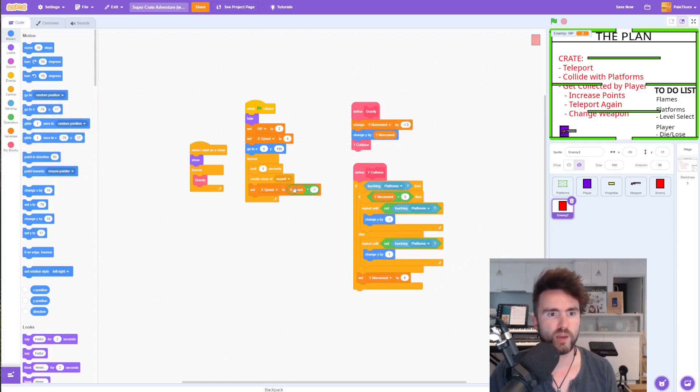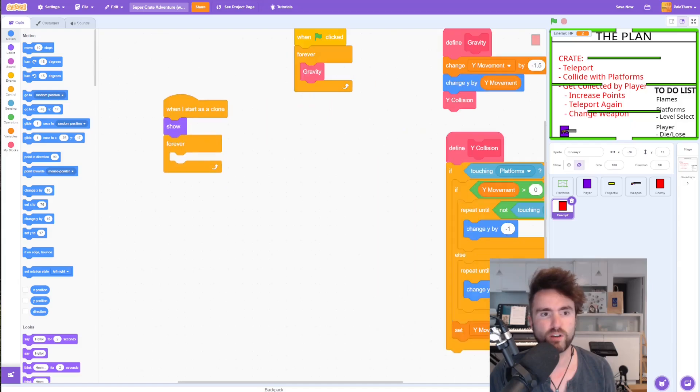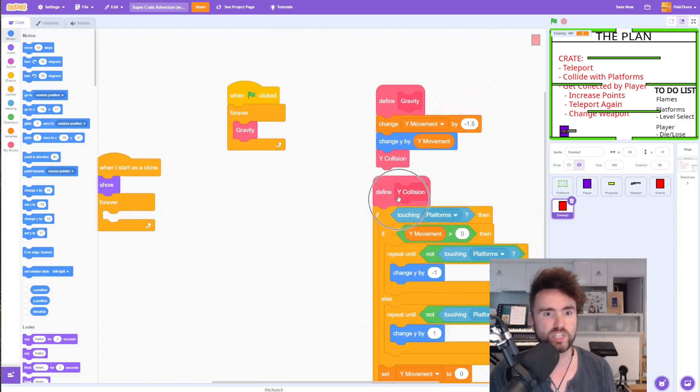Now we've got gravity and we've got y collision — those are both things that we need. We need the crate to be able to fall and then touch the platforms and not fall through. There's a whole bunch of stuff we don't need: creating clones, setting x speed, starting position, x speed, HP, hide, and all of this when I start as clone.